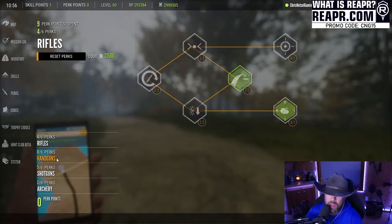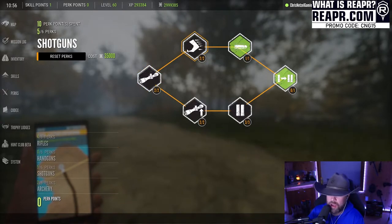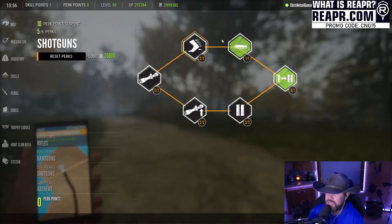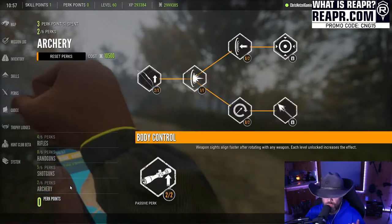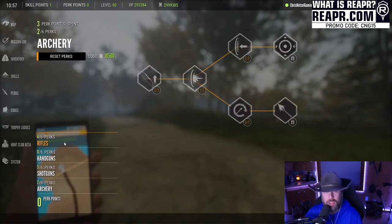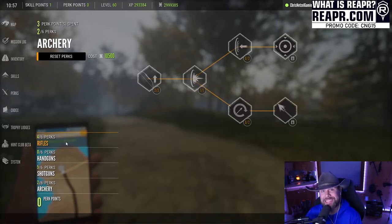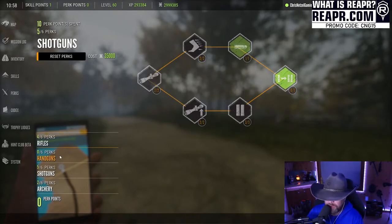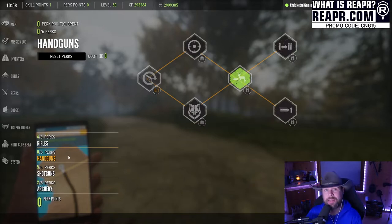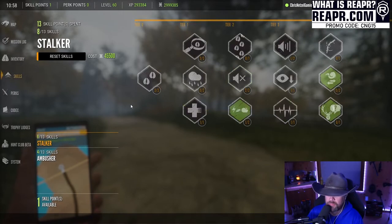You want to minimize wobble, have longer breath holds, and reduce recoil — those are necessary things in this game. You can go through handguns, shotguns — same concept. Read through all of them and pick the ones that apply to you. My setup doesn't necessarily work for everyone; pick what matches your hunting style. If you're a big handgun user, allocate points to handguns; same thing with archery. Use these — they're essential in the game.